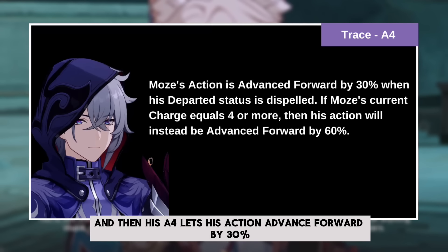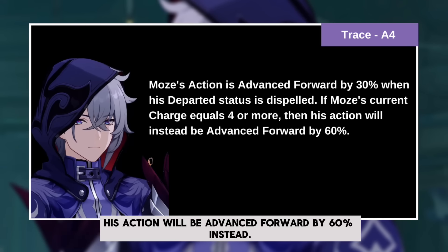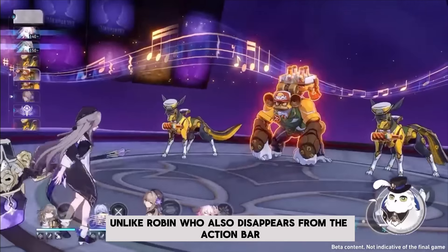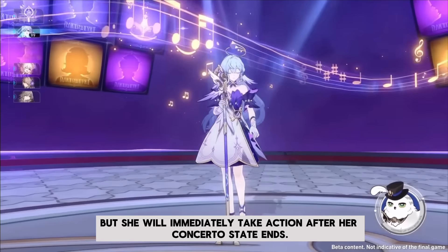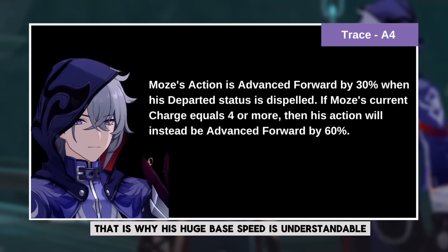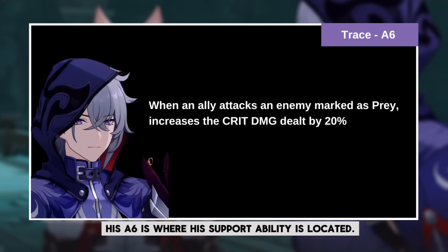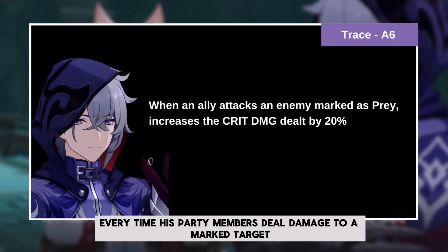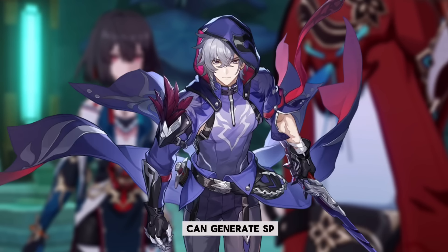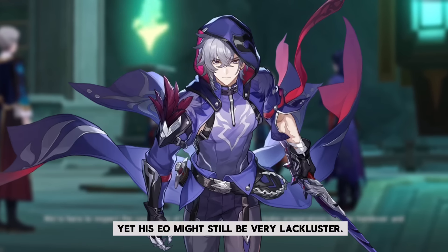His A4 lets his action advance forward by 30% once his departed state ends. But if Moze's current charge is equal to 4 or greater, his action will be advanced forward by 60% instead. This trace is actually important — unlike Robin, who also disappears from the action bar but immediately takes action after her concerto state ends, Moze cannot do that after the prey mark and departed state end. That's why his high base speed is understandable, and A4 pushes him to immediately take action again. His A6 increases party members' crit damage by 20% every time they deal damage to a marked target, so he deals damage, can generate SP, and gives 20% crit damage — yet his E0 might still feel lackluster.